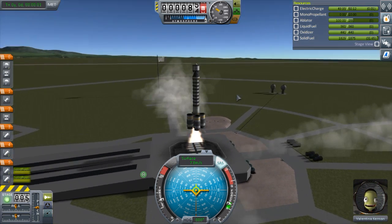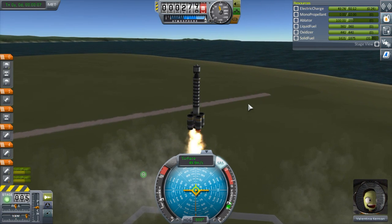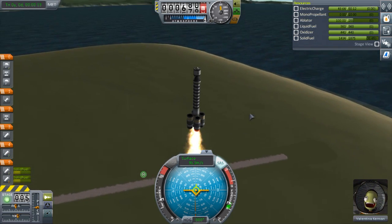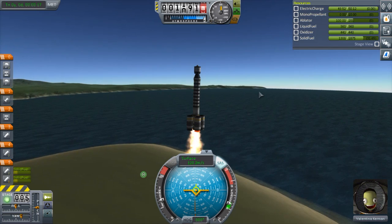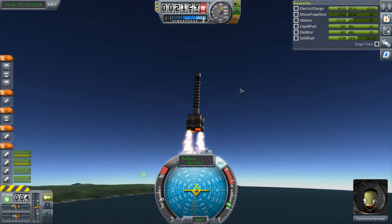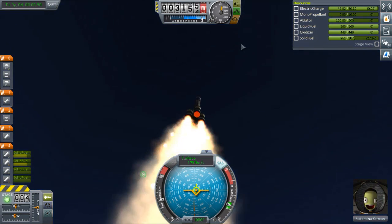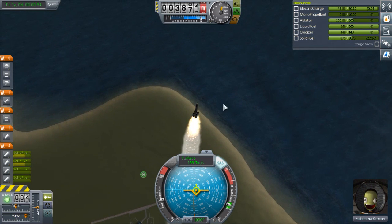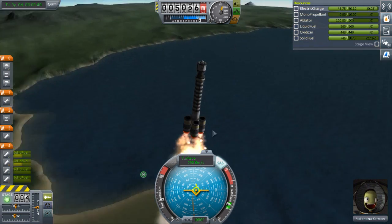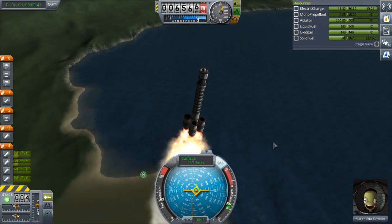I'm just going to go on two boosters for now, trying to be gentle on the acceleration. We have fins, so that'll help us steer. These boosters have 100% thrust, the next ones have 70, and the last one has slightly less — like 45. I started the others right before those ones burnt out, so that should be good. We're a lot higher up and we still have a lot of our solid fuel left. We've got to carry the empty weight of these around, but it's worth the gains on fuel efficiency.